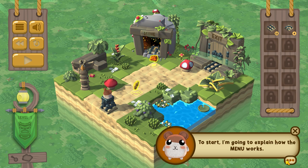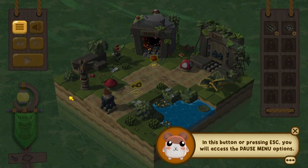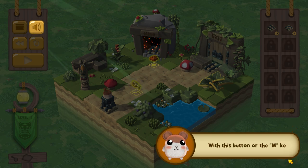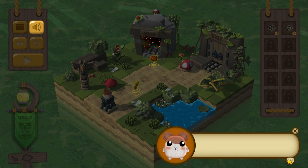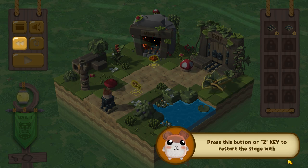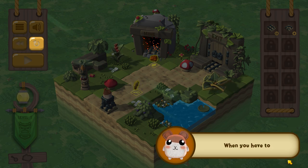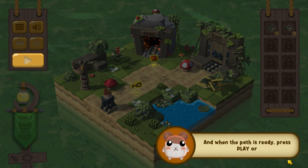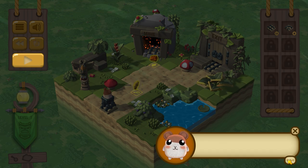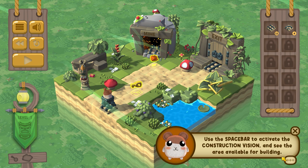I'm going to explain how the menu works. In this button you will access the pause menu options. Volume — okay, good. This is an empty to restart the stage without losing your path. This is to restart. This is to chase your path. And what path is there? You press G. This is a star to activate the construction vision.